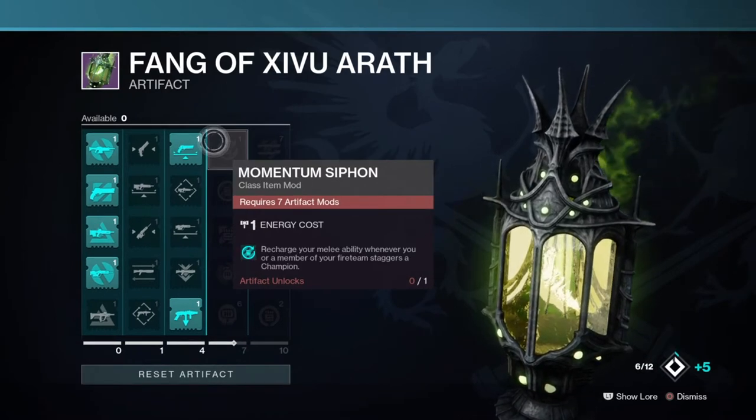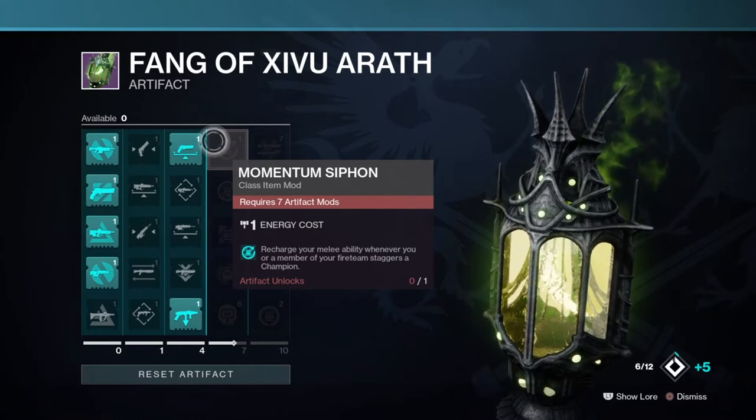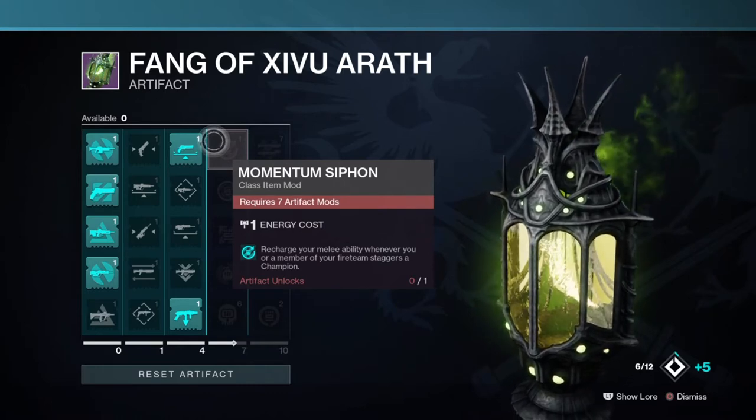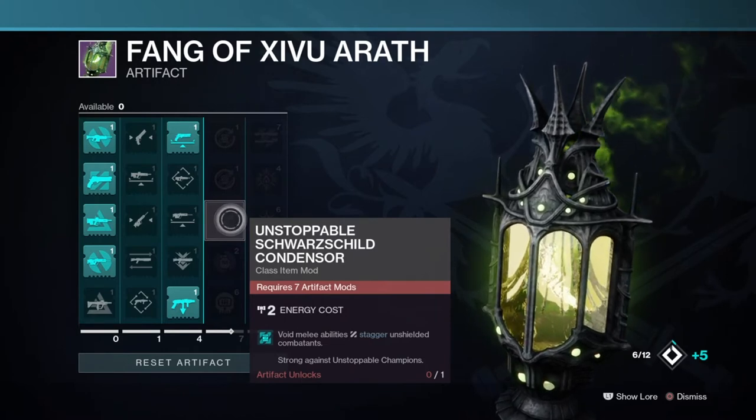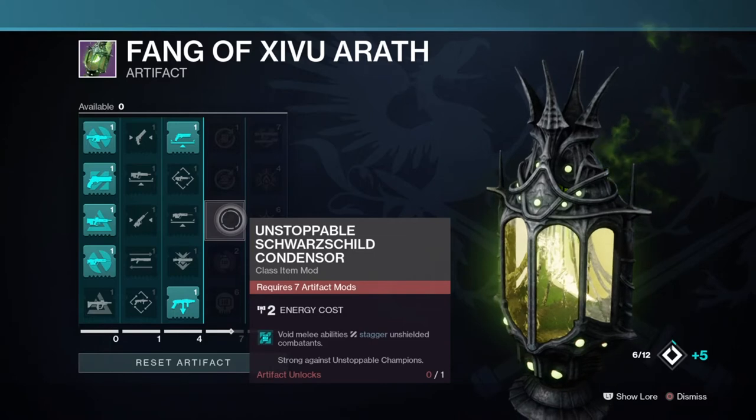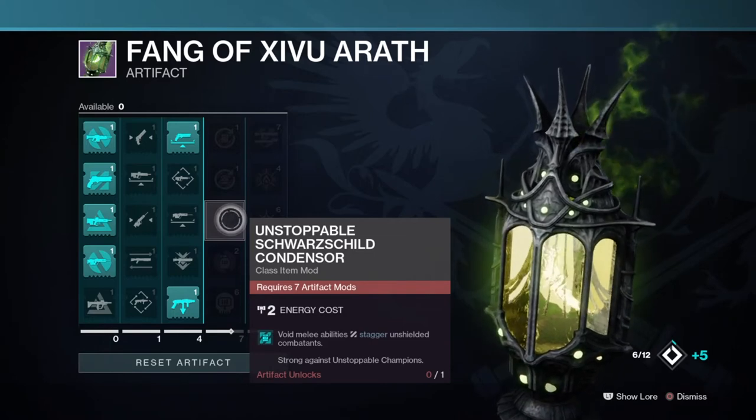Momentum Siphon and Unstoppable Sword Shader Condenser are two mods I can see being paired together to overall make them better, but I can't see them being heavily used in end game unless they correspond with an ability that provides good damage and can be built into very easily.